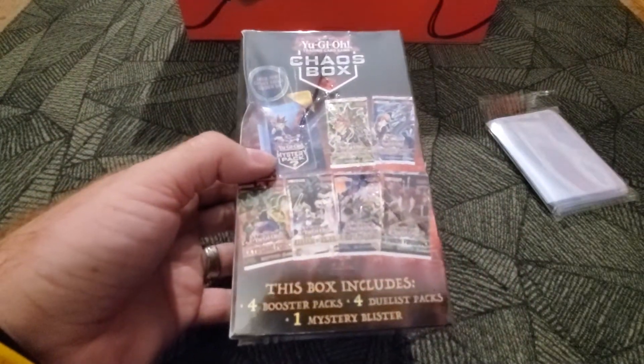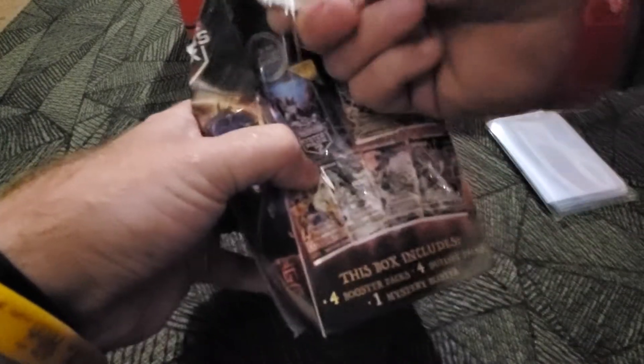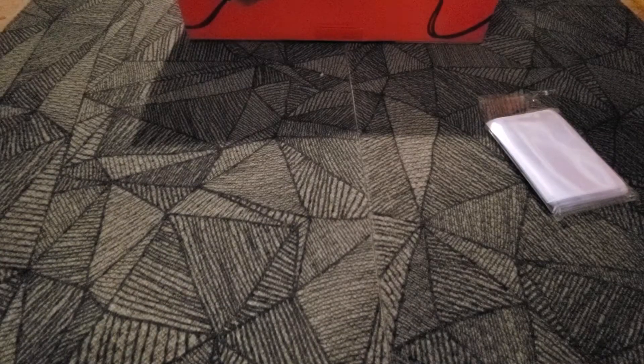This is a chaos box from Walmart. I used my Indian artifact to open that. If you like Indian artifacts and arrowhead hunting, awesome — me too. This contains, it says, four booster packs, four duelist packs...